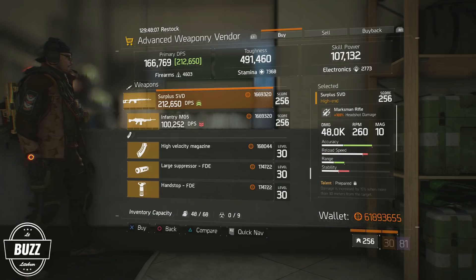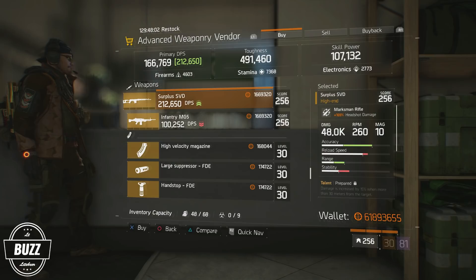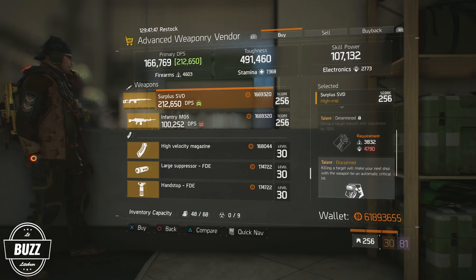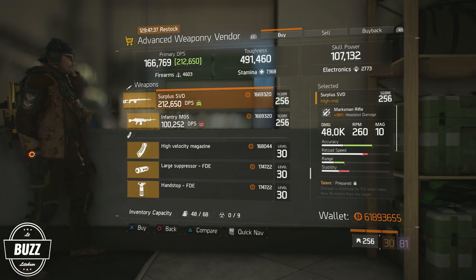First up, at the Advanced Weaponry Vendor in the base of operations, is a surplus SVD that will set you back a little less than 1.7 million credits. It comes with Prepared, Determined, and Disciplined. I would personally stay with Prepared and Disciplined and roll off Determined for something like Cool-Headed. Base damage rolls for the SVD can range anywhere between 26,590 through 31,213, and this particular offering comes in at 30,048, which places it right around the 75th percentile for damage output among SVDs.